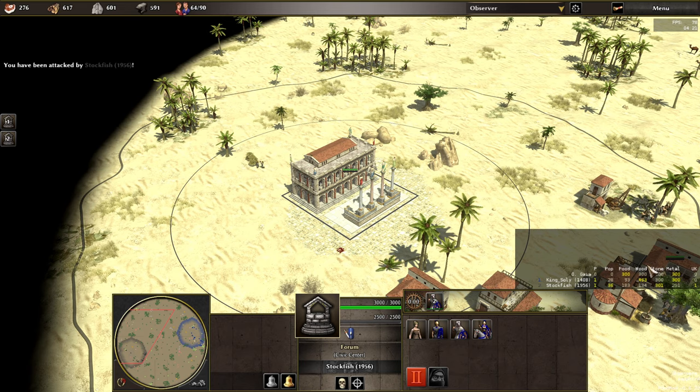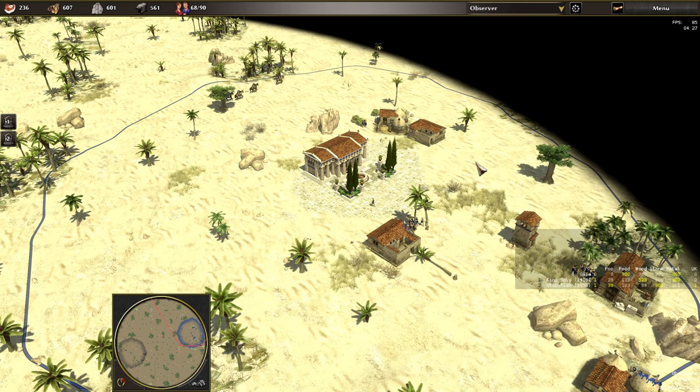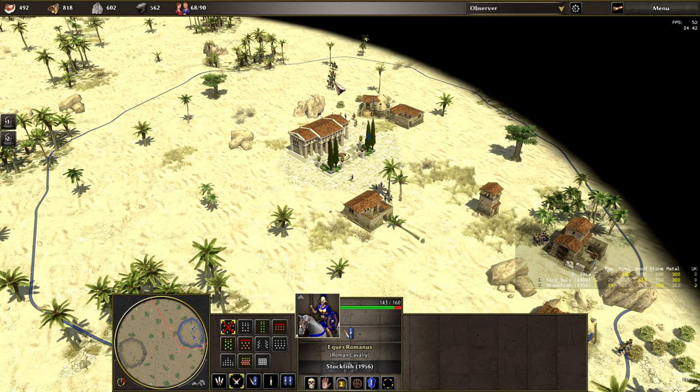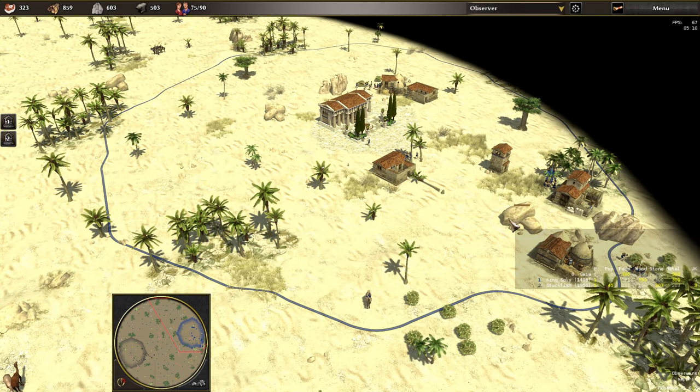Stockfish going far and away now on population. Preventing early food is number one if you're raiding. Just imagine you are Stockfish — really good at Zero AD. If you came up here and saw people on wood and people on food, where would you go? You'd go food. Those berries. Especially if you see a farmstead right here, there's a high likelihood your enemy has researched the wicker baskets technology.